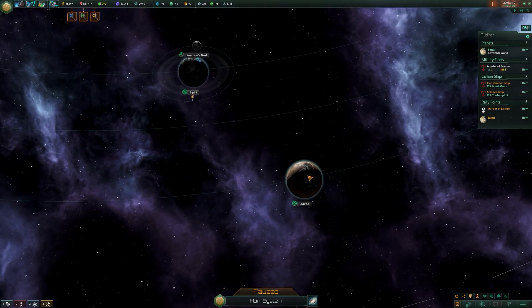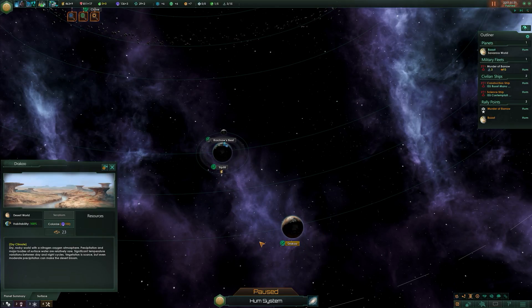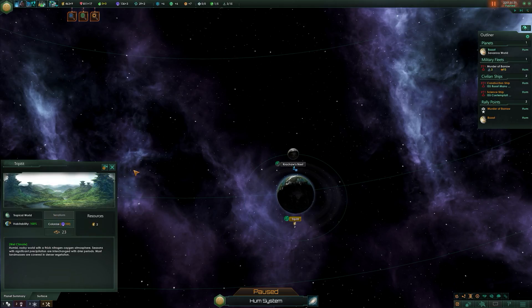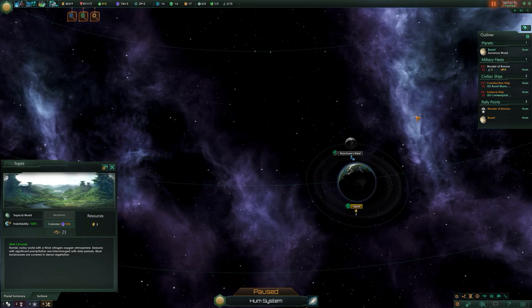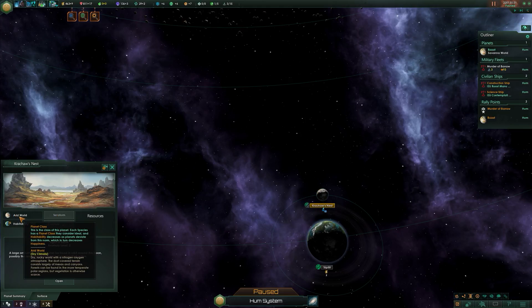First of all you have desert worlds - dry climates. These were one of the ones we saw in the initial makeup at the start of the game, so I'm not going to read through the description. Next is a tropical world, again another one we saw at the start, and arid worlds as well. This one actually has an anomaly on it - signs of battle - but essentially it is an arid world, a dry climate.